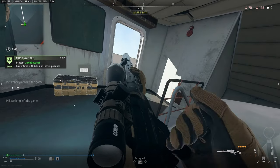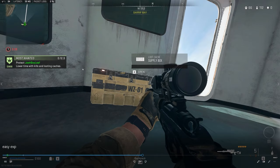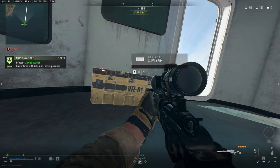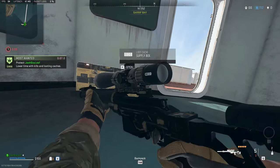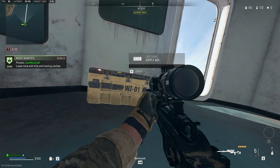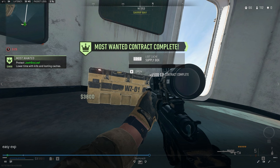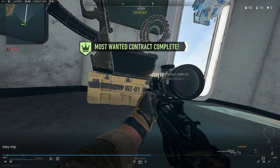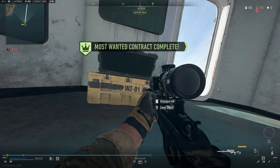You need to find a WZ01 chest. Essentially, what you do is get a Most Wanted contract, hide in a safe spot with the weapon you want leveled up, and find this chest. Right before or right after the Most Wanted is over, you open the chest and it gives you double XP for some reason — so you essentially finish two Most Wanted contracts worth of XP. The initial contract is 6,000 XP, and then because you open the chest, it doubles up and becomes essentially 12,000.